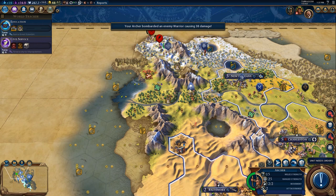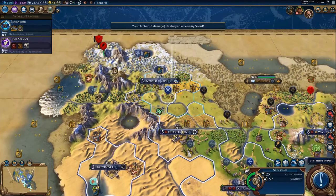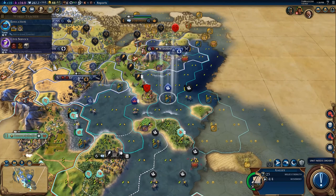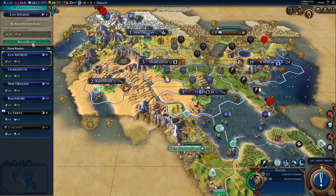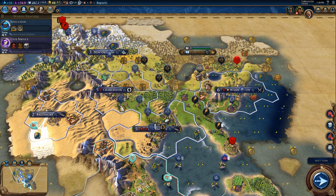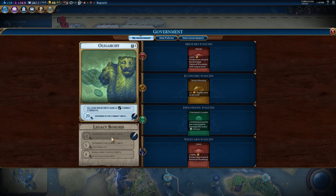Two more turns until we settle our essentially final city. I need to send an archer up here to clear this out so I can actually settle. We've got two galleys now to hold the front and keep us safe. He wants me to construct an encampment — that is something I want to do, but I'm at war right now. We are getting one experience for our units every turn — that's incredible.